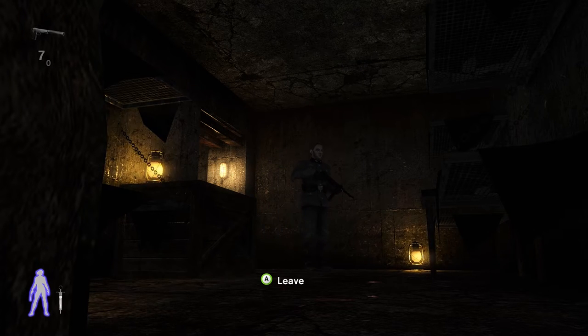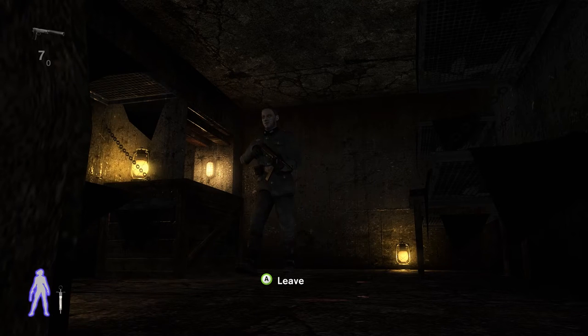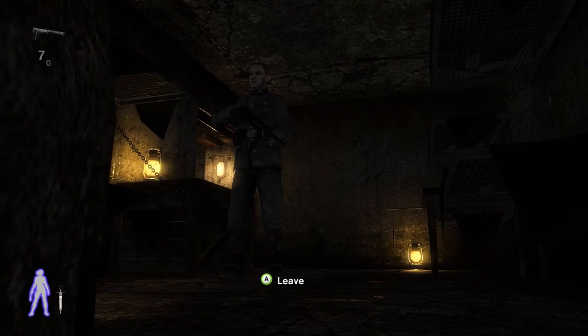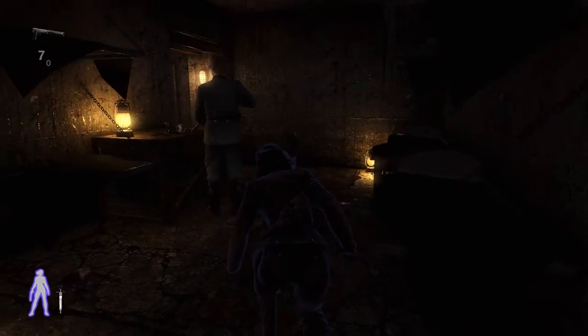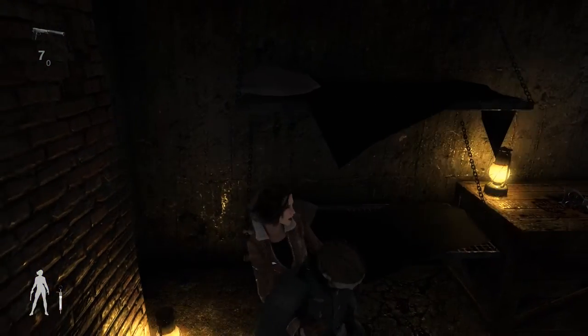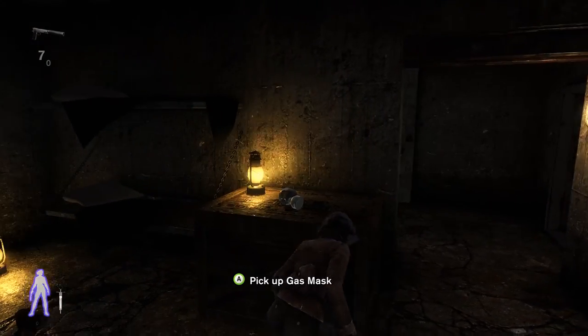He will go in front of us and as soon as he turns around we will go after him and get him. So just wait until he turns around — I'm already crawling here so we are ready. And there is the gas mask. We need that to be able to progress to the next area.